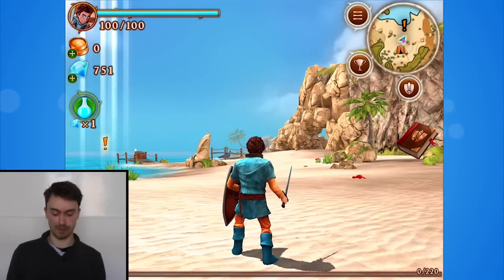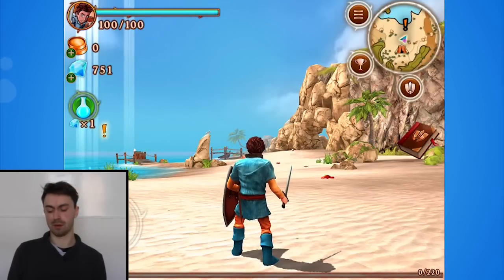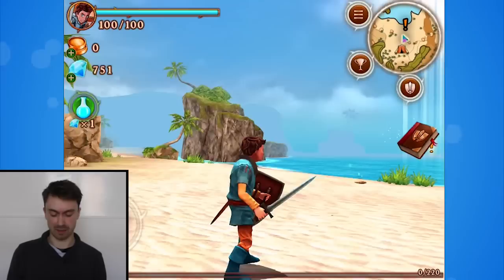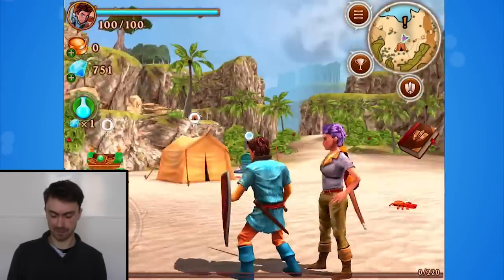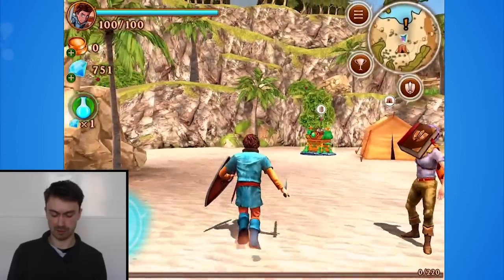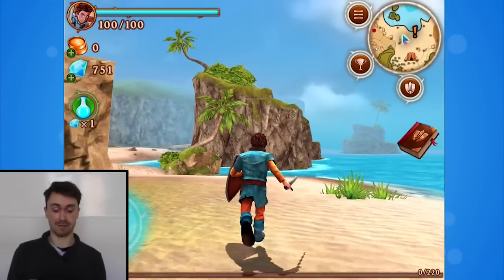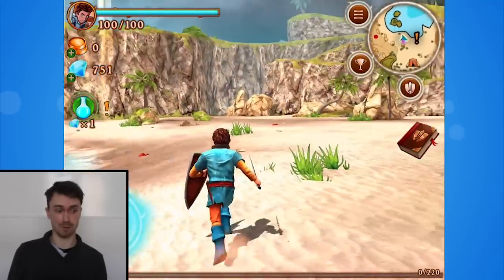So what have we got here? Explore the beach and its surroundings. If we tap this book under the map here, it'll open our quest log. So at the moment it's simple: explore the beach. I'm playing as Tom here and this is his friend Elena, who will follow me and help out when I invariably mess things up. You can see I'm tapping on this button on the left here to walk forward and then swiping with my right thumb to move the camera.